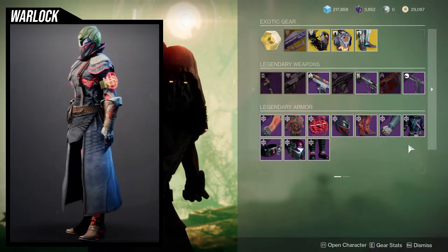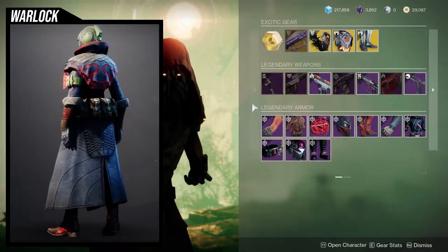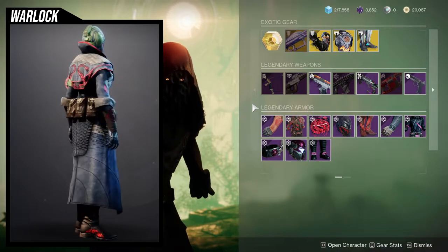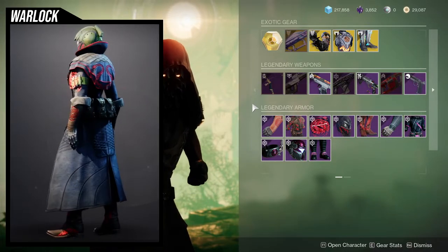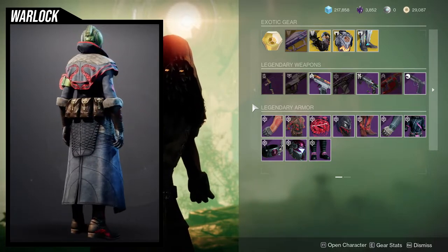I'm going to show you the Illicit Reaper set, and then we'll go to the Season of the Lost armor set. For the Illicit Reaper, this is probably one of the better armor sets from Season of the Drifter. It does retain the red, so if you wanted to change the color, you can't — just be aware of that.